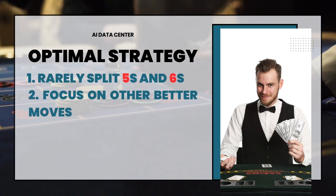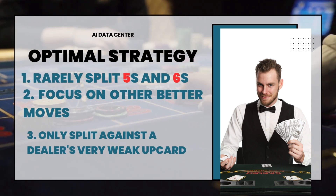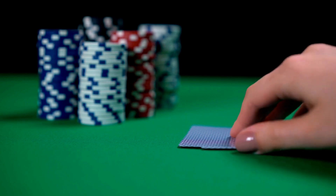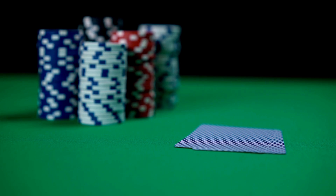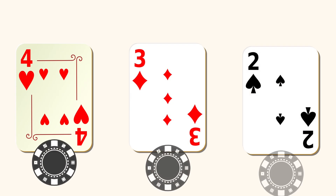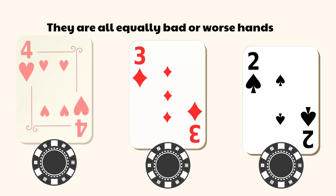Since the dealer showing a two to six only happens occasionally, most of the time splitting fives or sixes just gives you two bad hands instead of one decent hand. That's why the optimal strategy is to rarely split fives and sixes and instead focus on better moves like standing, hitting, or doubling down. Never split fours, threes, or twos — it's statistically never the optimal move. Just draw additional cards, because splitting only trades one weak hand for two even weaker hands.